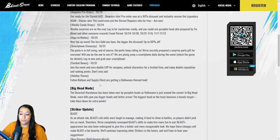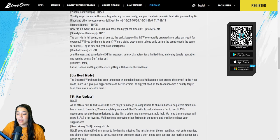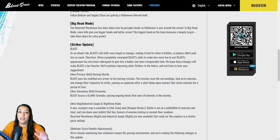Talking about the new event mode, we have Big Head Mode. The deserted warehouse has been taken over by pumpkin heads as Halloween is around the corner. In Big Head Mode, more kills give you bigger heads and better armor. The biggest head on the team becomes a bounty target — take them down for extra points.